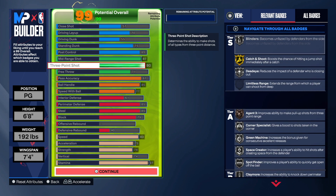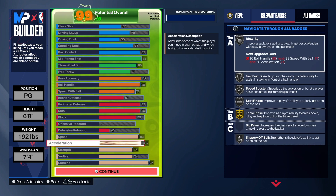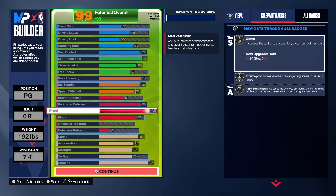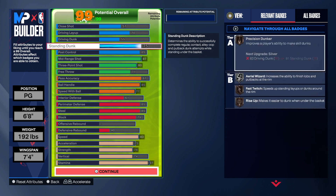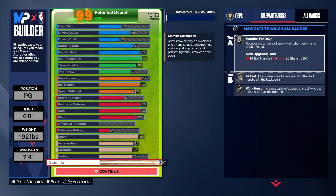This is the finished product. You can change what you want to change — totally up to you. Let me double check everything: 74, 74, 79, 85, 85 — everything is where it's supposed to be. You can adjust whatever you'd like. That's the build right there.